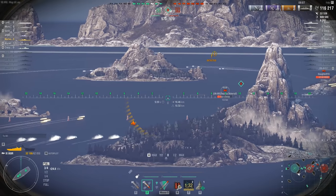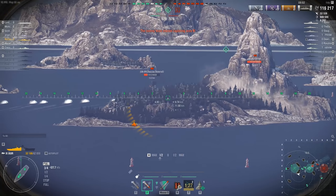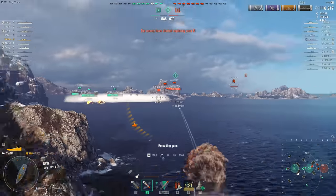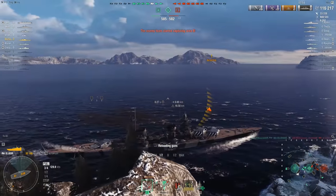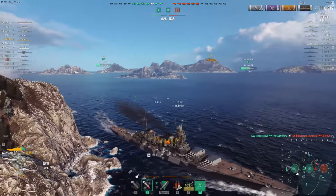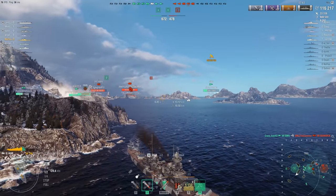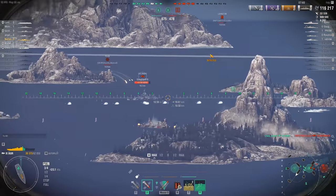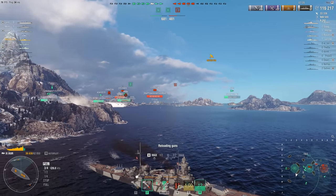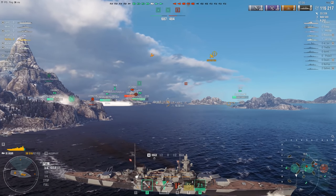I would go for the Alaska first, then the Azuma, then the Agir. I'm not saying the Agir is a horrible ship — it's not even a bad ship. It's comfortable and perfectly adequate. I would say average, but I think the Agir is adequate. Wargaming was kind enough to give me this ship to review, and as always I try to balance these reviews to give every class of player an idea of how it works.